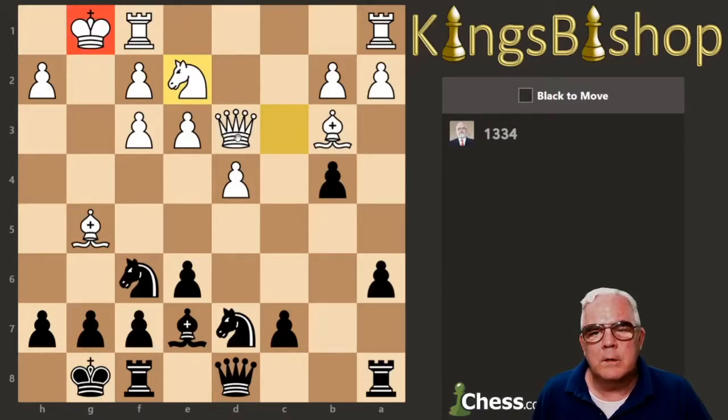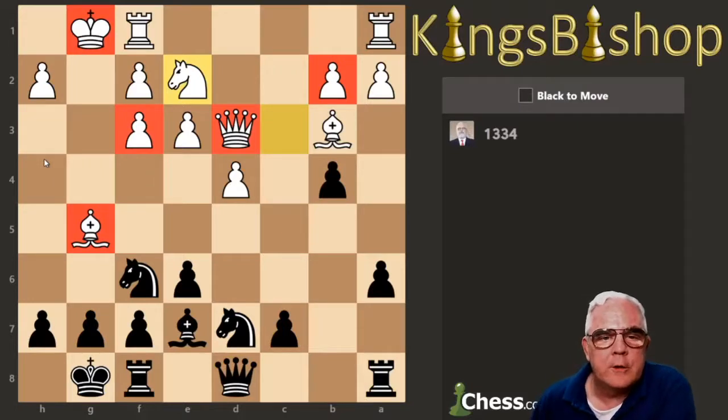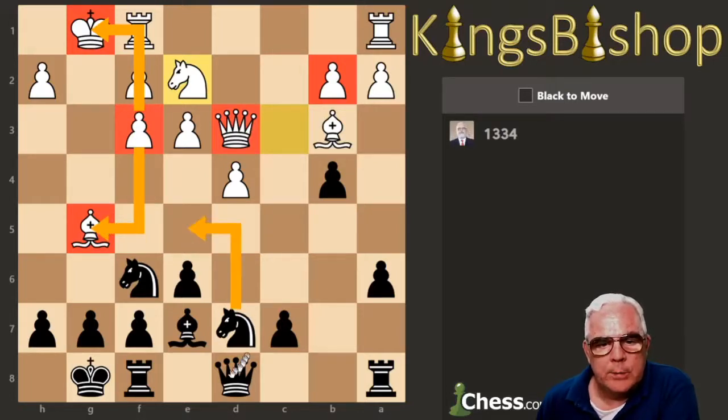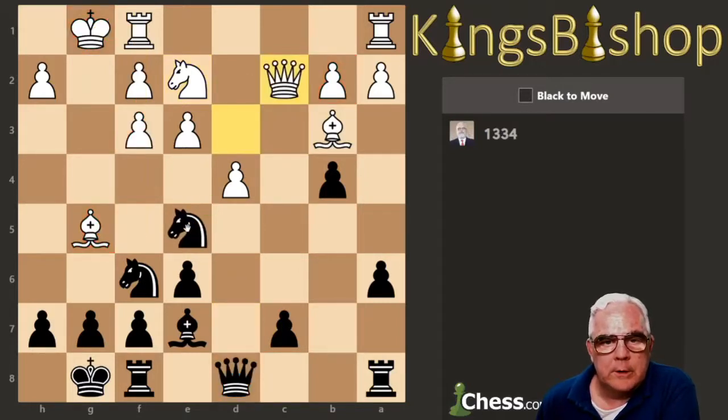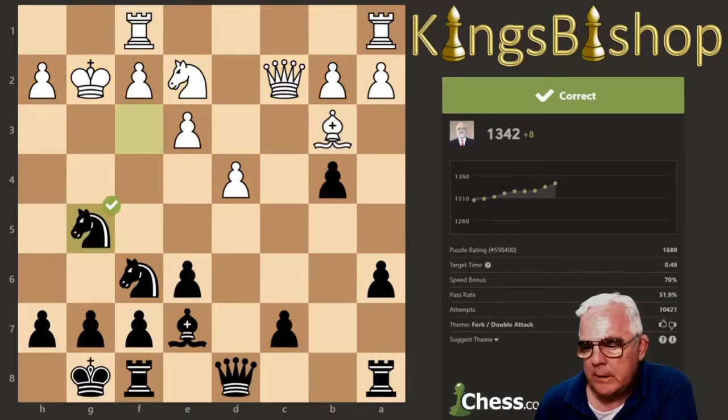King, Queen, undefended Bishop, undefended pawns. Notice the piece relationship between the King and the Bishop — they're in a forking pattern, a wing pattern. With our Knight we can attack the Queen. The pawn is pinned by our Queen because his Queen is undefended. So we attack the Queen, pawn can't take, and then we fork the King and the Bishop and win the Bishop.